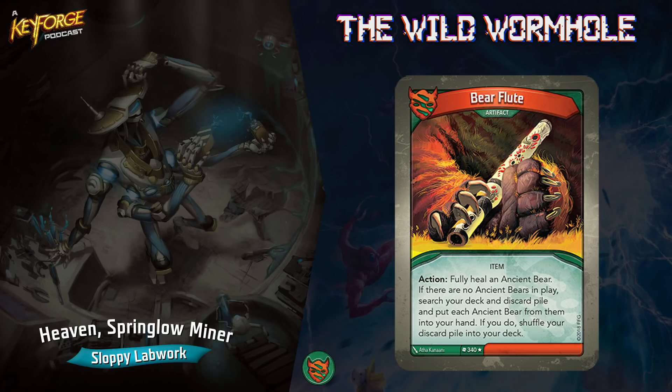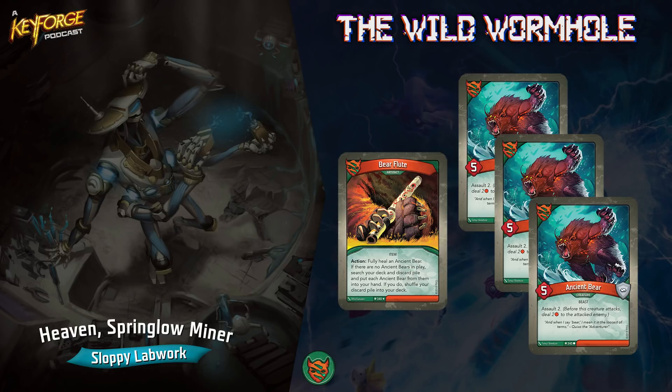We got Bear Flute — it's a rare. If you don't know what Bear Flute is, it's an action: fully heal an Ancient Bear. But if there are no Ancient Bears in play, you get to search your deck and discard pile and put each Ancient Bear into your hand; if you do, shuffle the discard pile into your deck. And I've got three Ancient Bears. So essentially if I don't have an Ancient Bear in play, I use Bear Flute, get all three Ancient Bears, and since I'm already using Untamed, I get to play all three of them. In my mulligan, I always mulligan for Bear Flute.